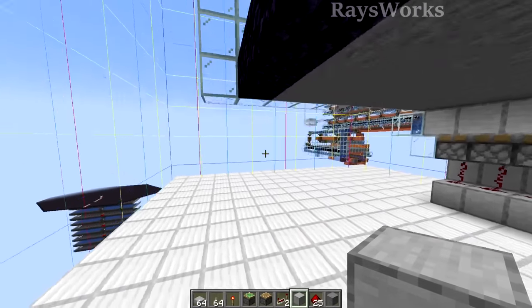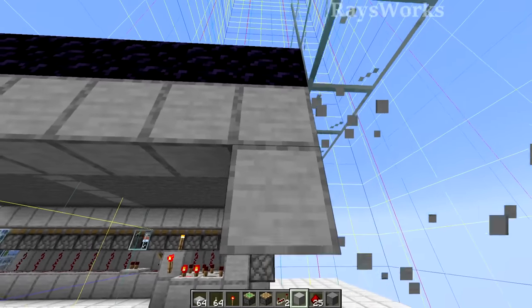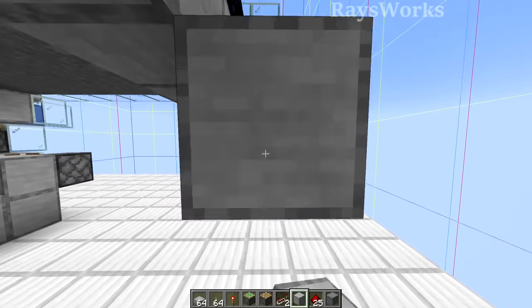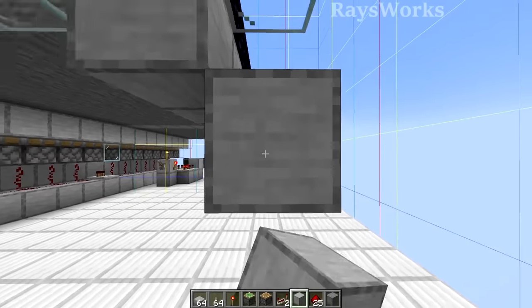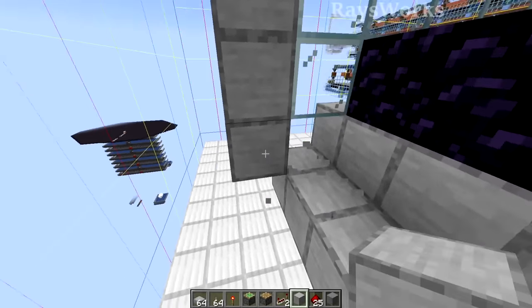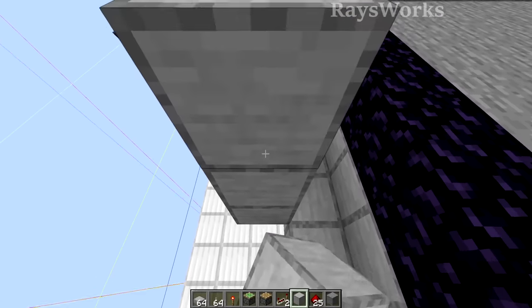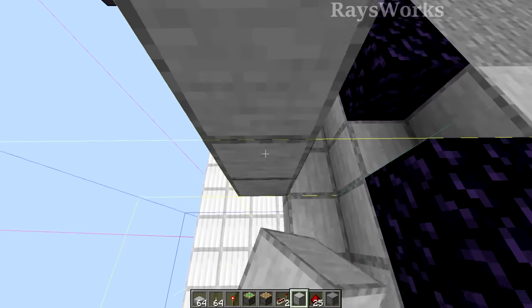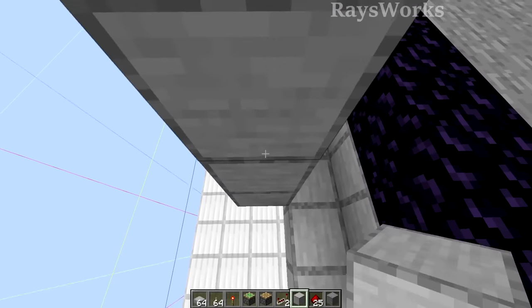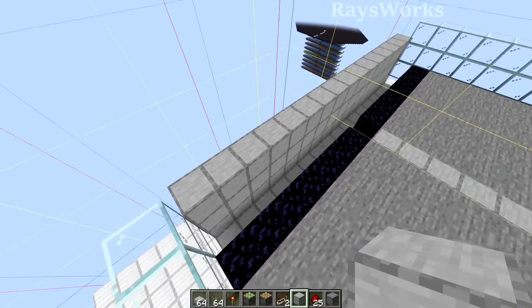Now we're going to come underneath this obsidian and place in a row of blocks across the entire thing, and then another row that is one under as well as over across it. Then we're going to put in a three-high wall that goes across this entire thing. This trough that we're making is going to contain the water stream which is going to collect all the items and bring them to one location. The wall is extra tall to prevent items from landing on top of it as well.